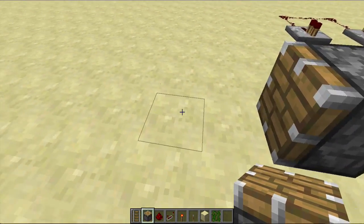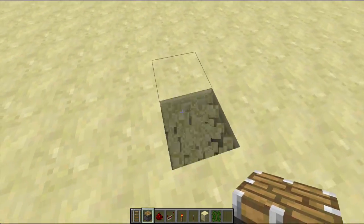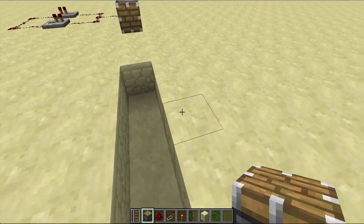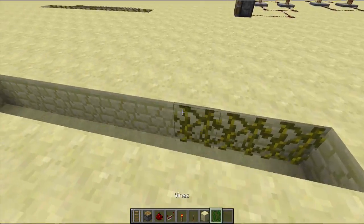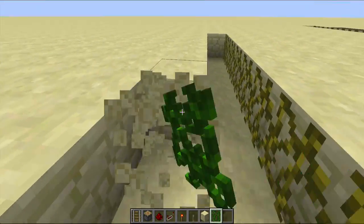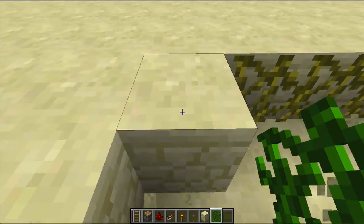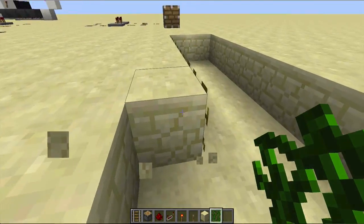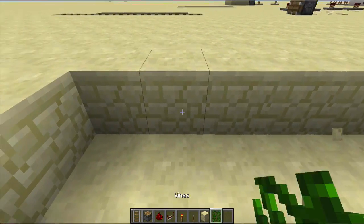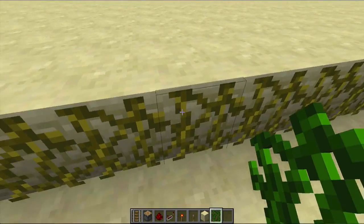Then you're gonna get the redstone and make a little path, put a piston down, leave three blocks right here, and then break the blocks in front of it — as long as you want. Place vines on all the walls; we can get rid of them later. Then make a surrounding.